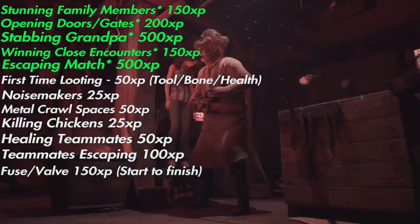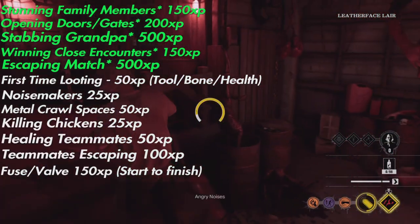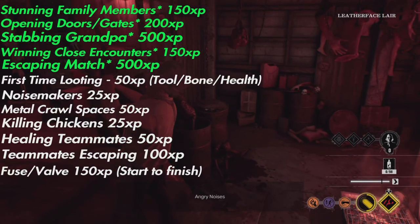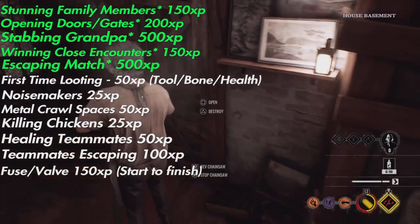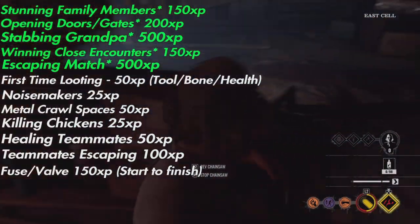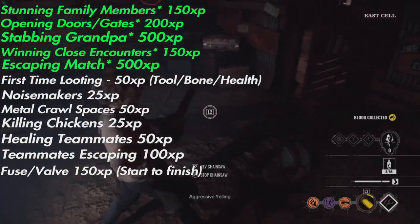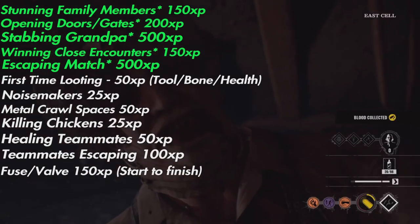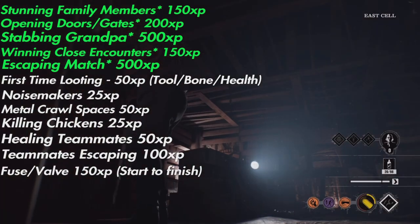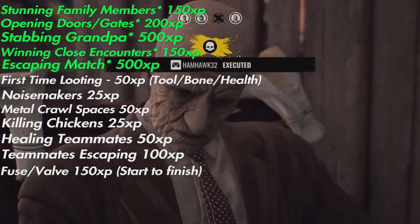Averaging around 3k a game is what you're looking for. Take a screenshot or jot this down — these are all the points you can possibly earn in each match and what you should be aiming for. Stabbing Grandpa is a nice easy 500, escaping is another easy 500, and everything else is small points. You definitely want to aim for all of those and maximize all the points you possibly can within a trial.